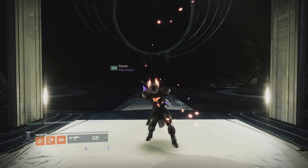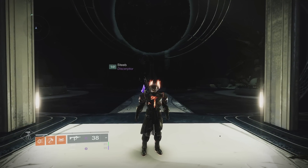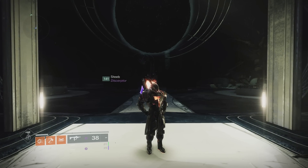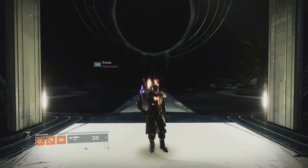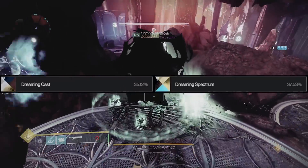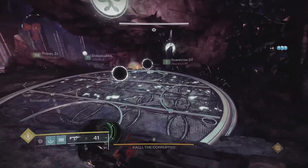G'day Guardians, it's Matt here. This week the Last Wish raid is the weekly pinnacle raid in the rotation, and with this comes the opportunity to grab two shaders that only around 35% of the player base have. These two shaders are Dreaming Cast and Dreaming Spectrum, and can only be acquired from dismantling loot from the raid that has the shader on them.